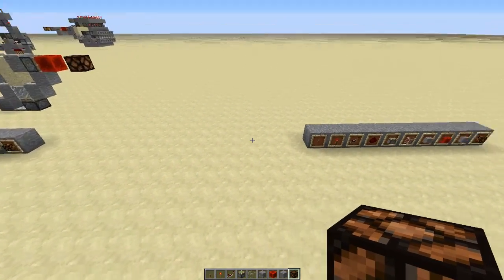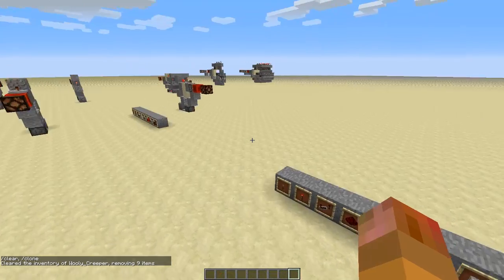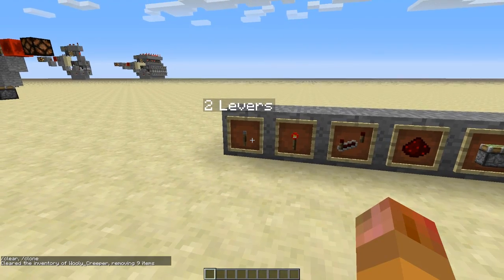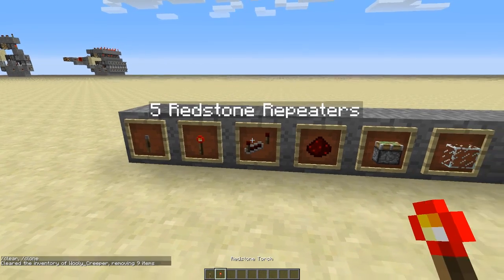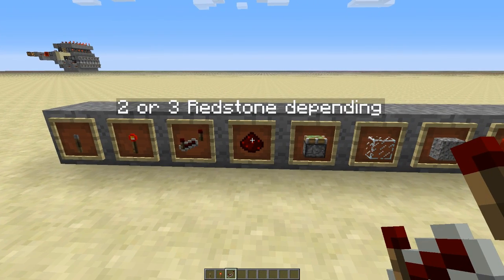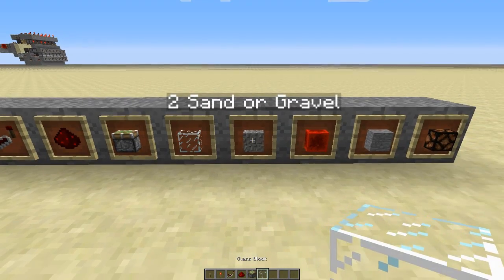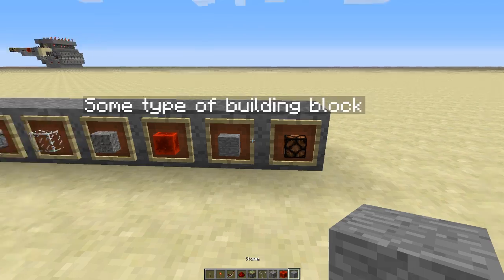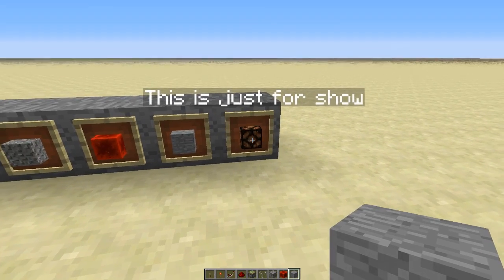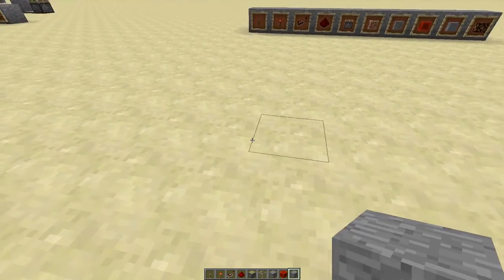Let's look at how to build that. For each slice you will need: two levers, one redstone torch, five redstone repeaters, two or three redstone depending on what slice you're building, two sticky pistons, one glass block, two sand or gravel, one redstone block, some type of building block, and an indicator.